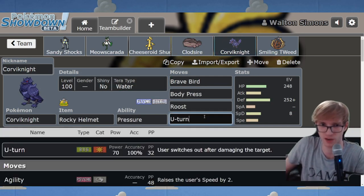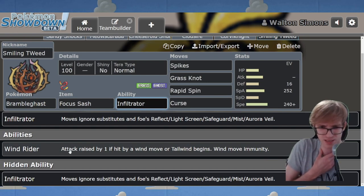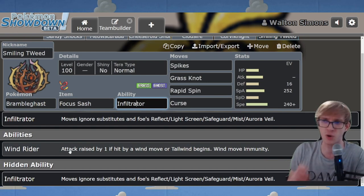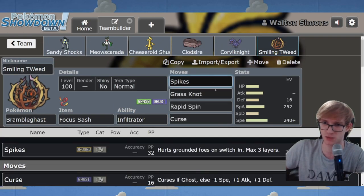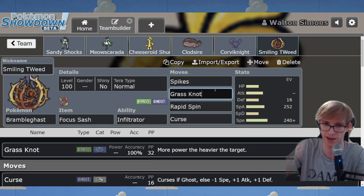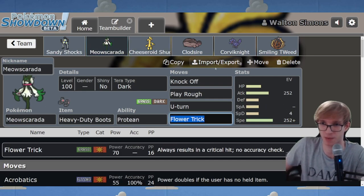I've kept the Corviknight - I think it was fine. We've changed the Bramblegast. I'm going with Infiltrator on it; I don't think Wind Rider gives you much useful immunities. The moves are Spikes, Grass Knot - which hits Great Tusk, Garganacl, Dondozo, and relevant defensive Pokemon - Rapid Spin, and Ghost-type Curse. I thought Curse was probably the most useful thing you had in the movepool. You make a Spike, then Ghost-type Curse to take yourself out and apply a bit of pressure. Maybe get a bit of momentum.